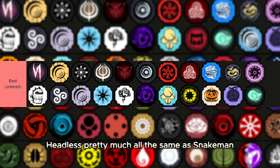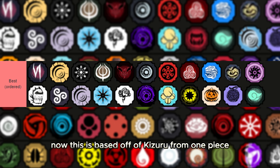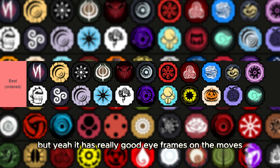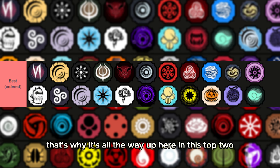Next up we have Headless, which is pretty much all the same as Snake Man except just a little bit better. Then we have Pika Senko, based off of Kizaru from One Piece — which is ironic because everyone knows Luffy smokes Kizaru. It has really good iframes on the moves, the mode is busted, and it just got buffed recently, which is why it's up here in the top tier.